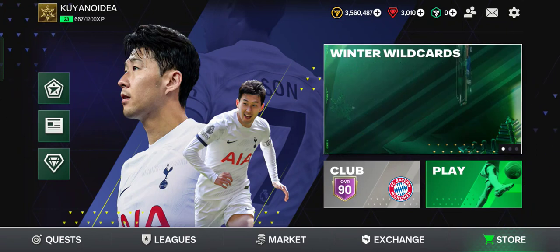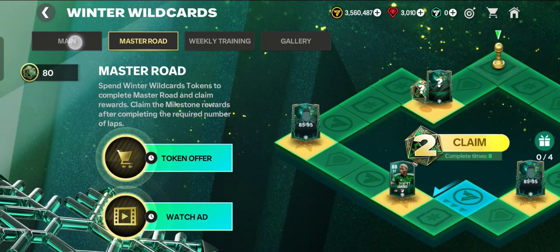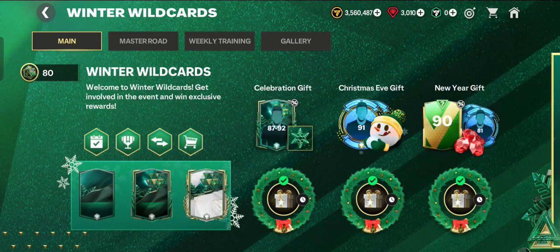Let's get started. Currently, the Winter Wildcards event is on — tap the event tab, then tap the main chapter. This is the main chapter of Winter Wildcards where you can get involved in the event and win exclusive rewards.